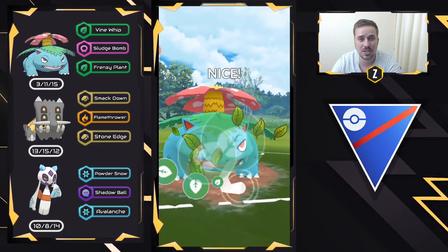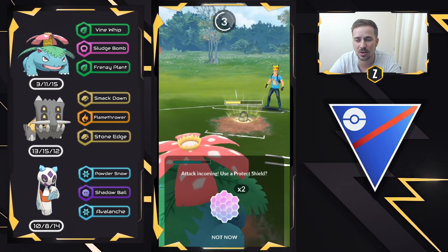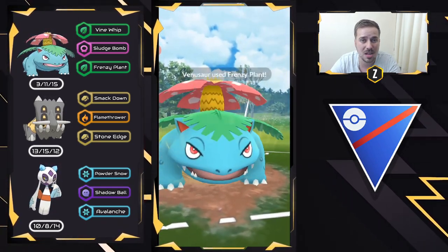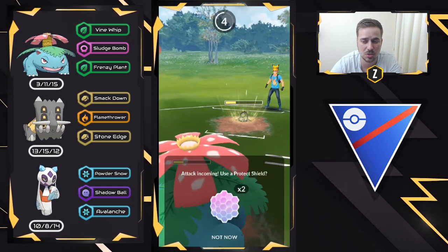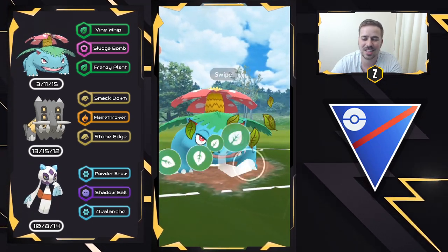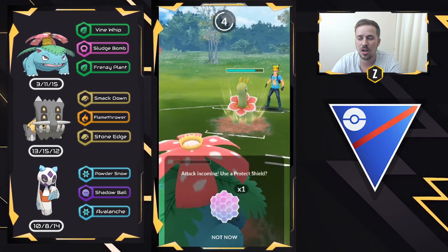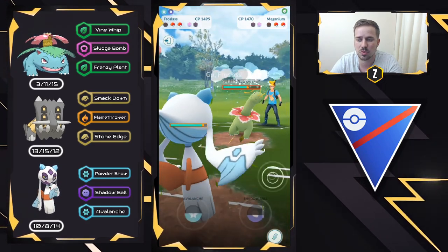Galarian Stunfisk now comes in. We can't come in with Bastiodon or Froslass, but we still have Froslass for Meganium, and we can get to another Frenzy Plant right here. Rock Slide comes — we're not going to shield, but we've already shown how much damage Frenzy Plant does. We load up a bit extra and go for the next Frenzy Plant. I'm curious what they have in the back — potentially Azumarill — and they do shield, which tells me maybe it is an Azumarill. Venusaur is like the MVP here — I could potentially sweep the whole team. We shield and try to get that last Galarian Stunfisk down while overloading a little just in case, so we have extra energy for another charge move.